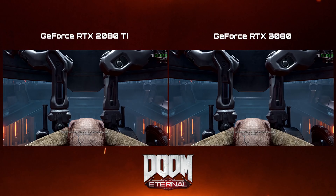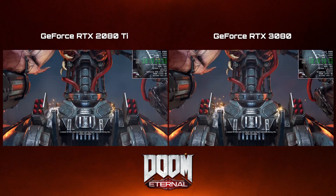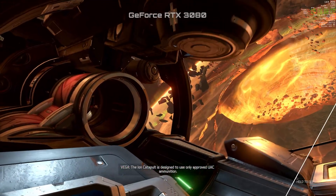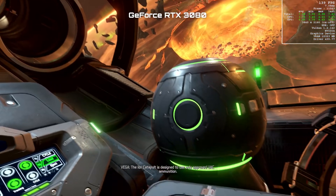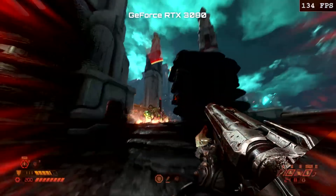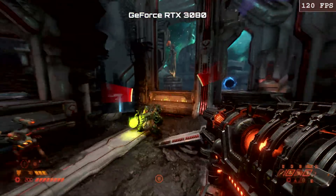Also from NVIDIA, if you wanted to see how the RTX 2080 Ti compares to the RTX 3080 in Doom Eternal at 4K, NVIDIA just released a gameplay demo. The 3080 is about 40% faster in all of the places I could compare. It also averages well over 100 FPS, except for one tiny encounter where it dropped to 82 — looking at what happened on screen though, it's understandable. It's just a shame there were no comparisons at that specific moment.